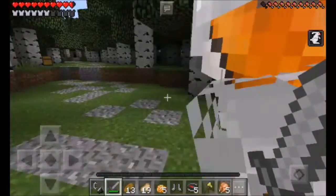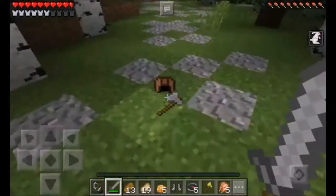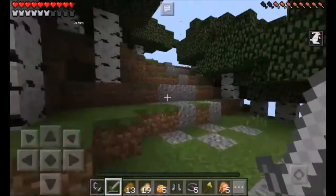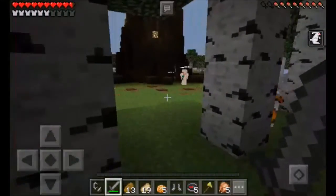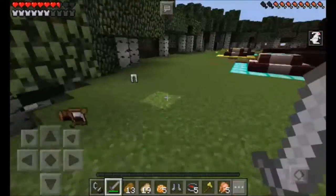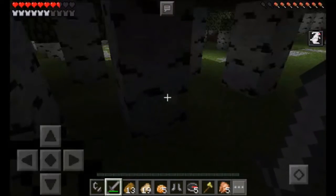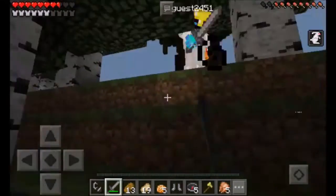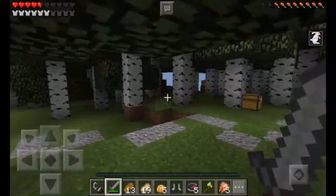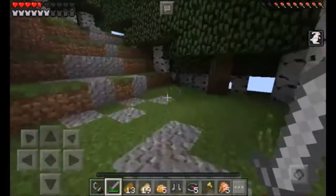I'm picking up stuff and then dropping it — so trippy. In my inventory it just kept switching. Should we sneak up on some people over there? Sure, let's do it. Oh no — he has a freaking diamond sword and full iron! I'm out, don't even try. Full iron! I'm just running away from him — I'm trying to get away from this psycho.